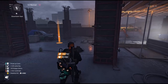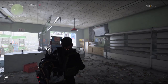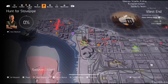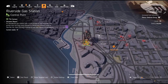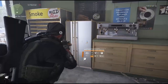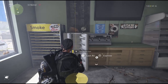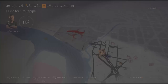For the next mask we need to get Lion Eyes. Come to Riverside Gas Station — take it out if needed. Go to this fridge, open it, and you'll see a pair of lion eyes. There are six of these to collect. This is the first one and you can do this any time of day.